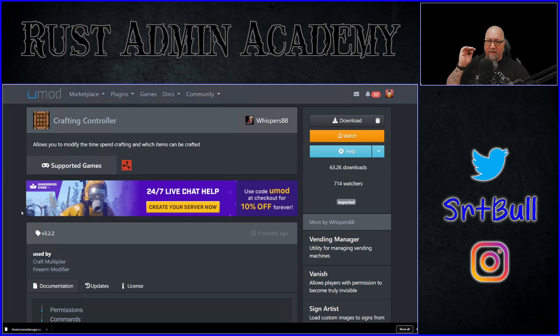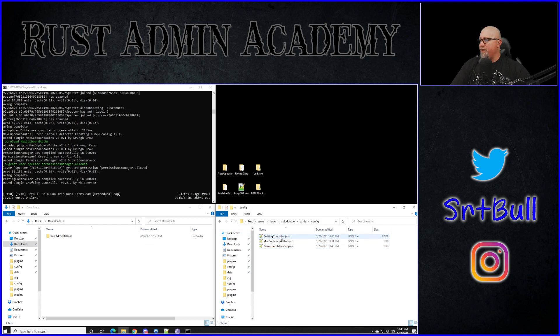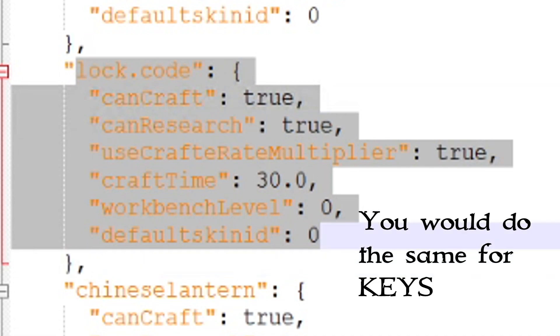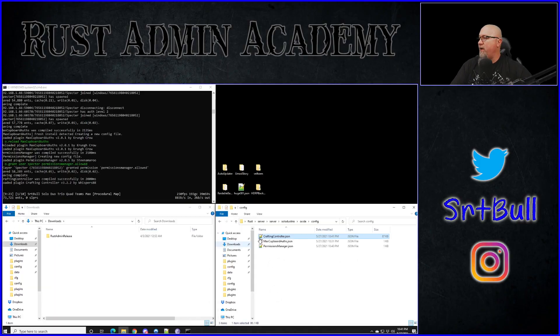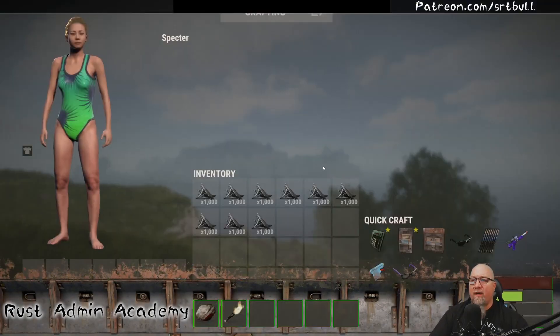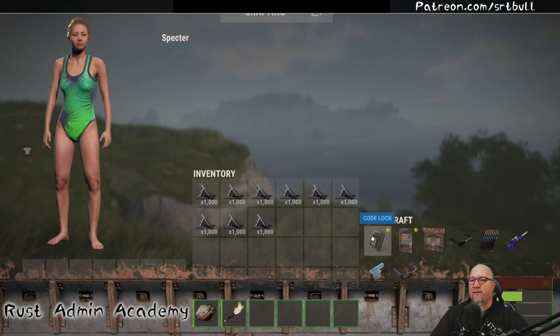I'll put links to both plugins in the video description below. I'm going to drop the Crafting Controller plugin into my plugins folder and wait for it to load. Then I go into the configuration file for Crafting Controller, do a Ctrl+F and search for 'code lock'. Here we can turn off the ability to craft this item. We change 'can_craft' from true to false, save the file, go back to the console and reload crafting controller. Back in game, even with plenty of materials, when I click the button to craft a code lock it does nothing — the server is preventing me from crafting that item. It doesn't spam your chat, which is great.